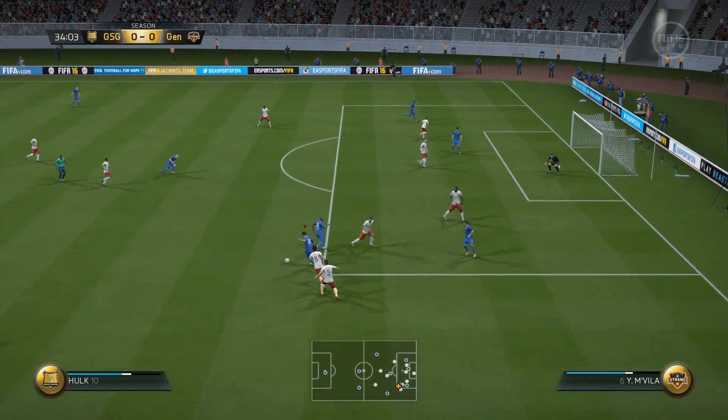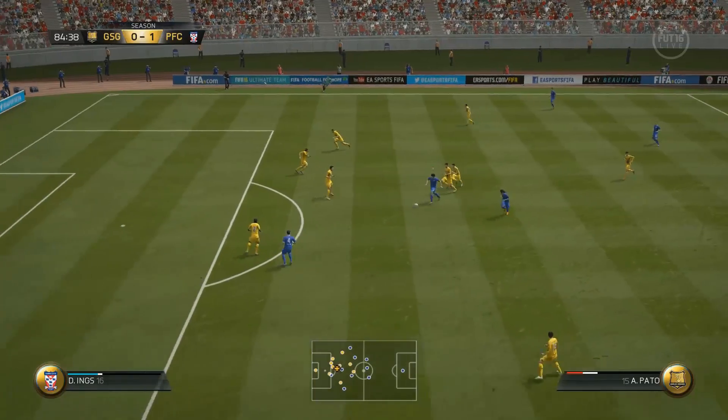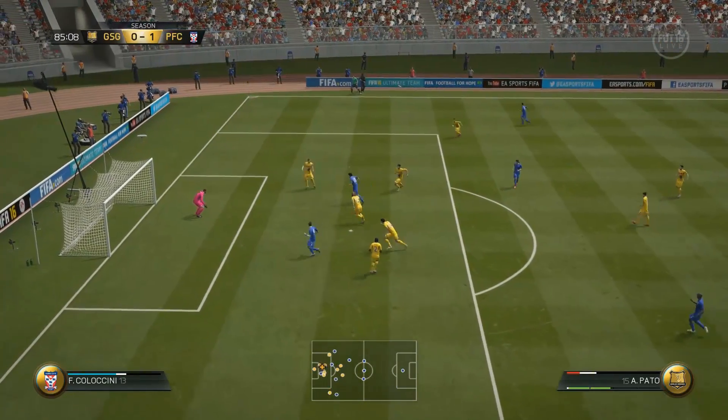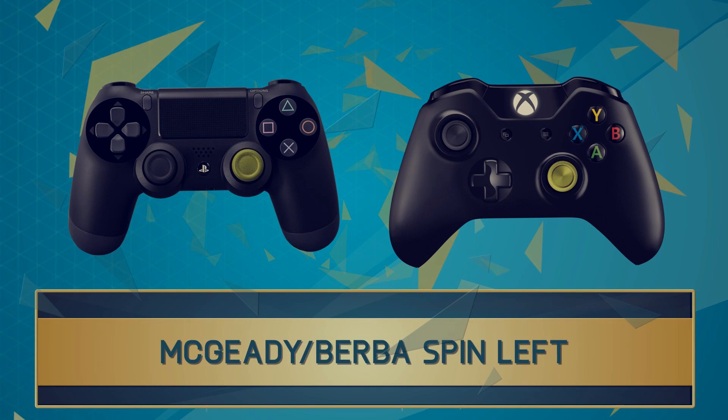On the wing you can use it to cut in behind, get into open space, maybe get in for a cross. On the edge of the box you can use it to get yourself set up for a shot and get in on goal. Especially good if you're in sprint and your opponent's player is in sprint — they will have a hard time catching up with you if you suddenly cut in behind them.